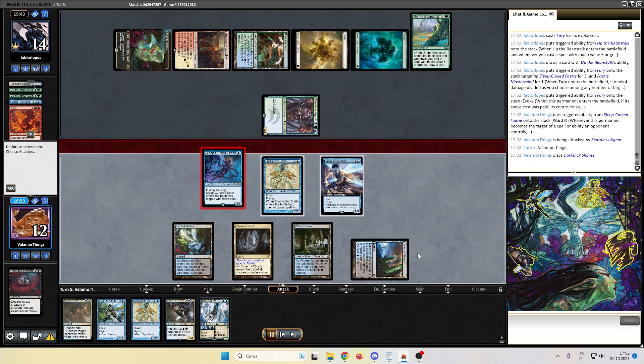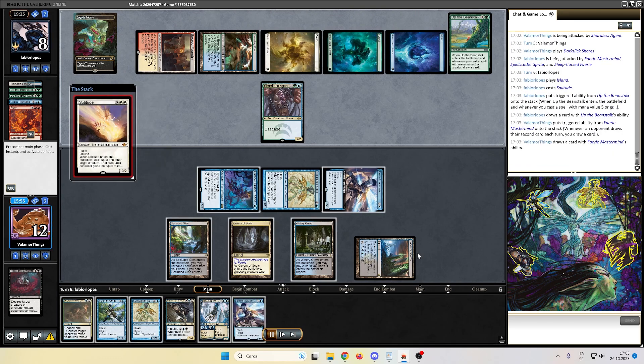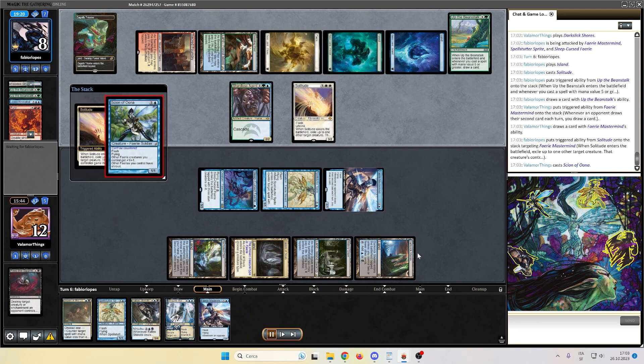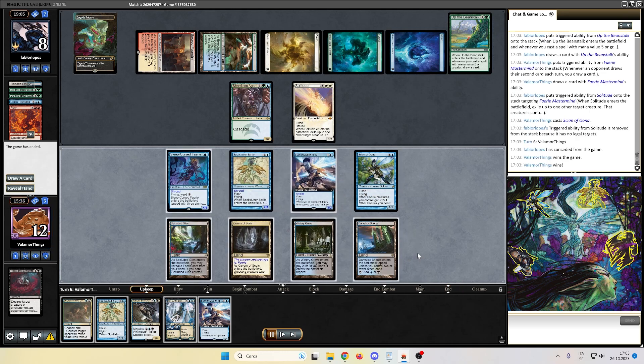I don't know what's in this opponent's mind, but really. Opponent down to 8 — that was a huge mistake. Opponent playing a Solitude, we draw another Fairy Mastermind. And we now play Scion of Unn to protect the Fairy Mastermind. We have lethal on the board. Opponent is not in great shape and we managed to steal the win against 4C Cascade Beans with Dimir Faeries. I was impressed with the deck in this game — we put on clock, we countered, we removed a Beanstalk. They had 3 Beanstalk on the play. It wasn't enough.